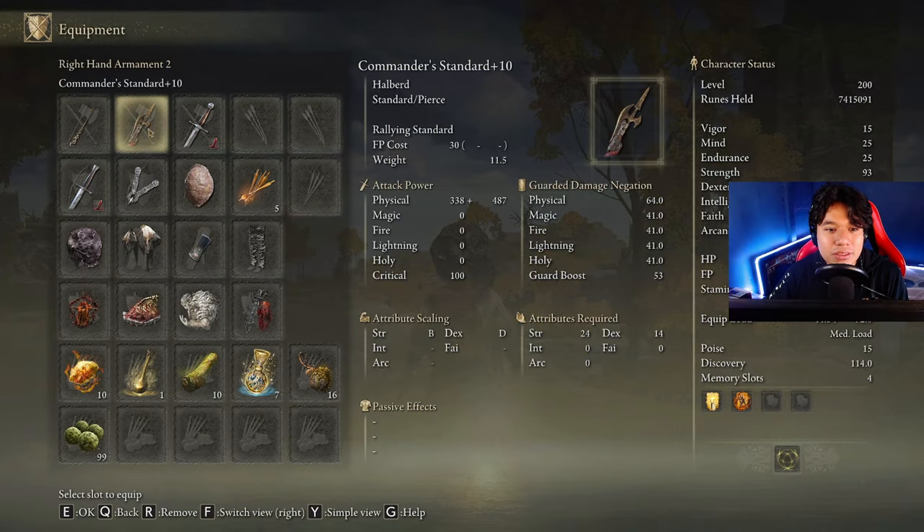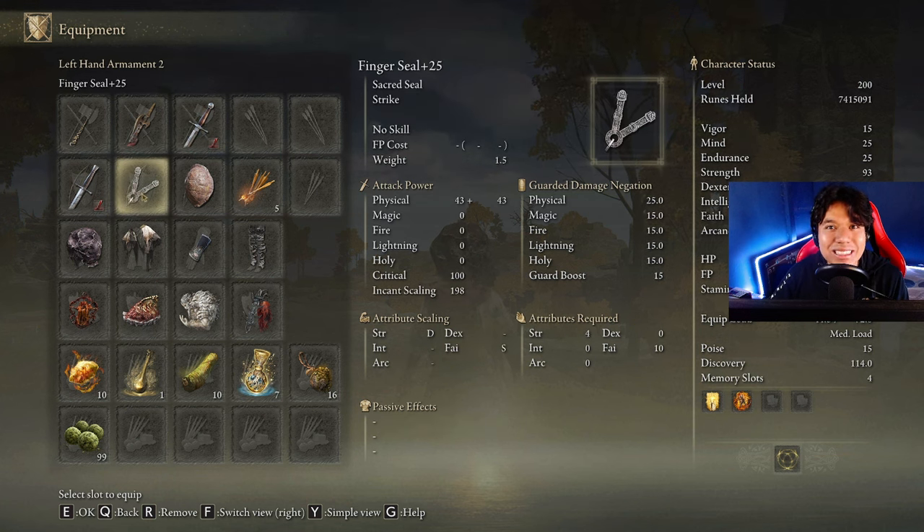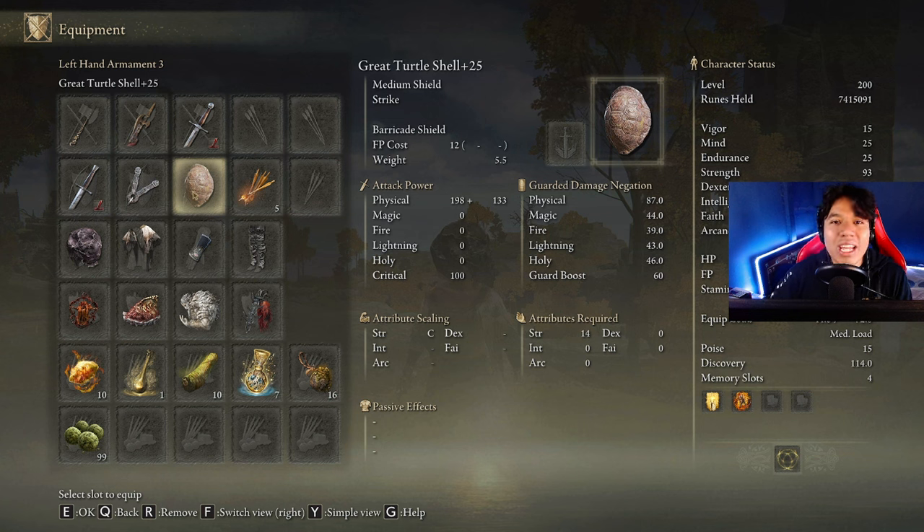The Bolt of Gransax plus 10, of course. We are going to use the Commander Standard — it doesn't need to be upgraded. Any weapon with the Ash of War Seppuku, any dagger with Bloody Slash, any shield to cast Howl of Shabiri and Golden Vow. This is why I need you to reassign your strength points to Endurance or Mind. When I was playing, I realized I had way too little stamina, so I need to use this Turtle Shell shield. It's not horrible, but it doesn't look stylish when you are using a Lightning Spear.